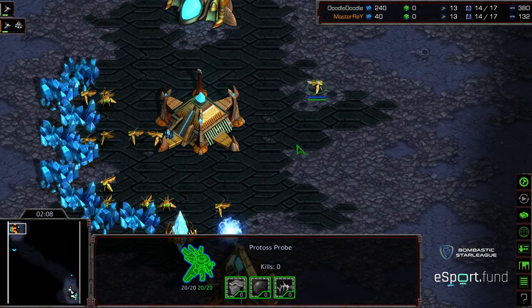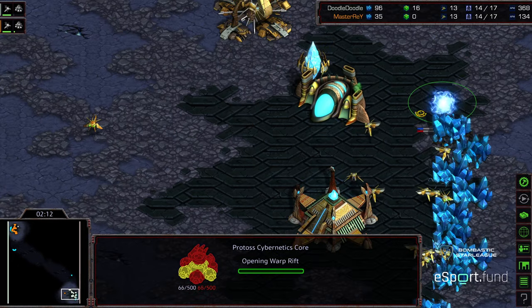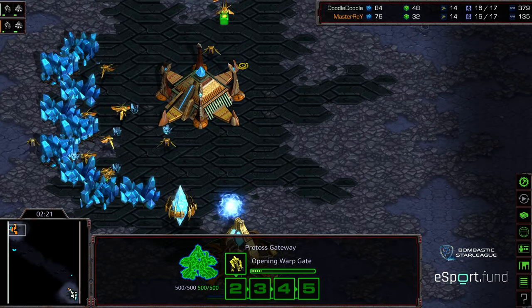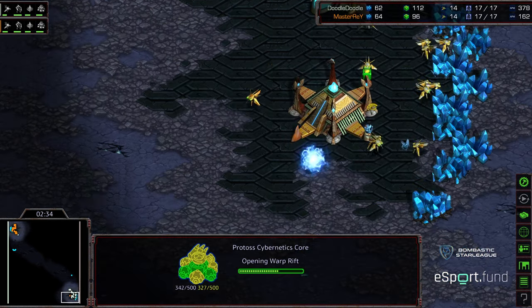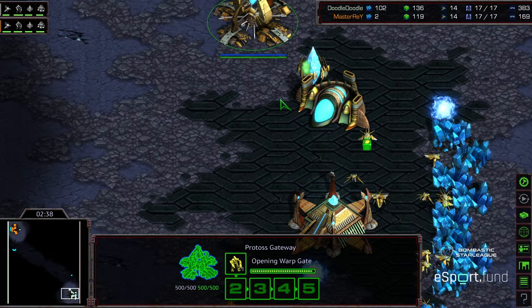I think Game 1 was pretty intense — I was pretty happy with it. Cybernetics Core is a little bit earlier for Master Ray than for Doodle comparatively. If you missed Game 1, Master Ray is a very efficient player who plays precisely and is very thoughtful as a result. Even though he plays with a lower APM count, he still wins games and shocks a lot of opponents in that regard.